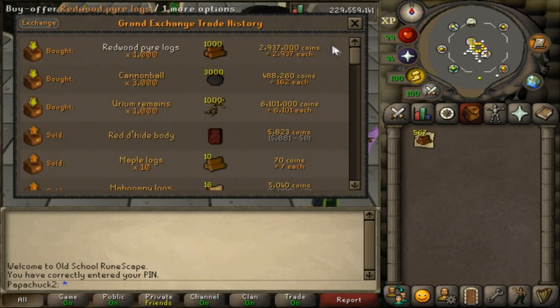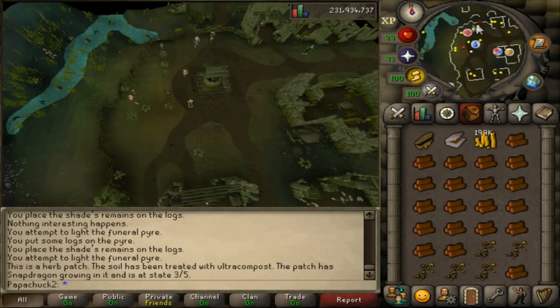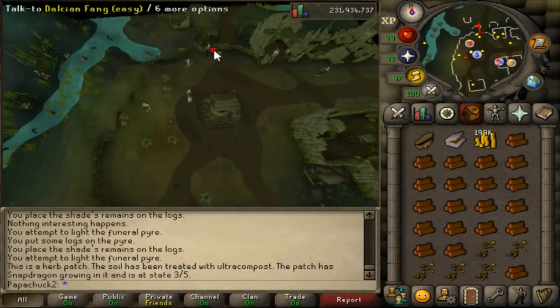This requires 1,000 Urium Remains and 1,000 Redwood Pyrologs costing around 9 million GP. This takes level 95 Firemaking to do, and it's something I've wanted to do for a while, but I had to unfortunately spend time at Winter Tot to get to 95 Firemaking first.